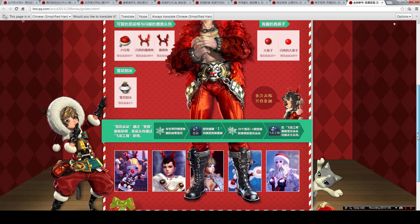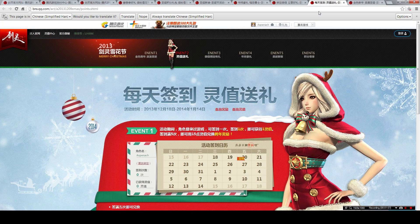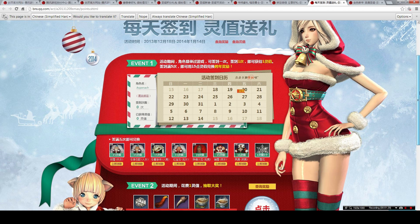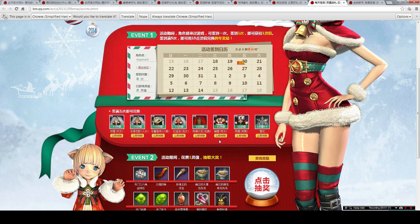Event number two is known as the take your attendance event. A lot of people are confused about how to take your attendance, but it's actually very simple. Log in game, then alt-tab and come to this window and click here to take your attendance. Every day you can take your attendance once and you will get one sew point. Accumulate 15 sew points to exchange for the respective costumes.